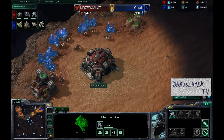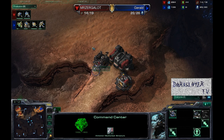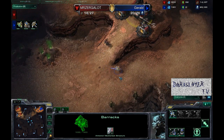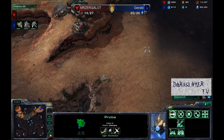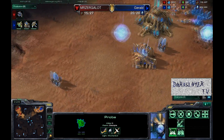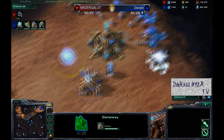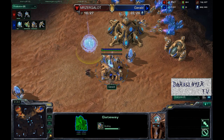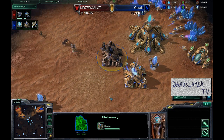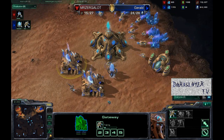Very, very little SCVs — needs to get more SCVs rolling. The marine is out, going to start shooting away at that probe, making sure it cannot get in. Over in Gerald's base, he did have about 200 minerals there for a second, but he is pumping out zealots — lots and lots of zealots. This does seem like it's going to be a very zealot-heavy build going for that early pressure.